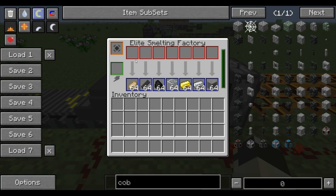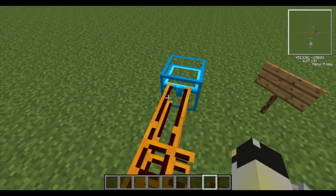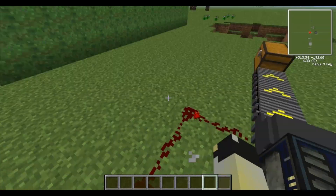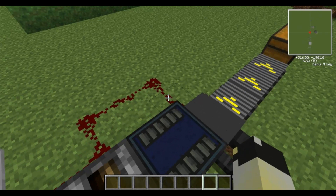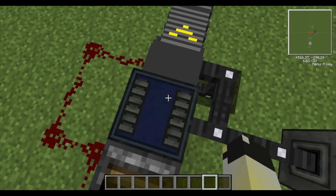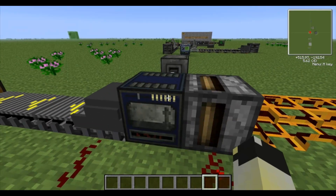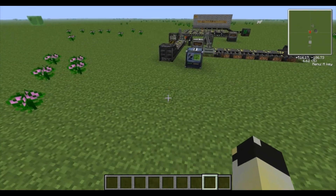I've smelted all these - I had real pork chop, coal, wood, sand, gold ore, iron ore, and cobblestone. None of them - they all went down into here and they were all working, all flickering. Not a dicky bird. So that's something to keep in mind. Assembly Line currently does not work with any other mods, or doesn't work using all this stuff, which is quite suckish in a way.